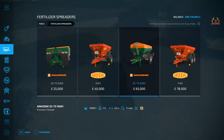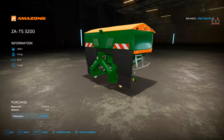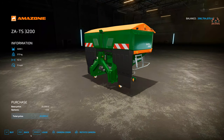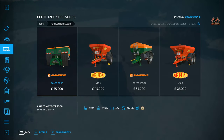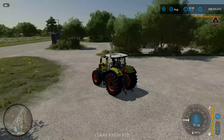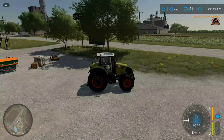The Amazone spreaders tend to deal with just solid fertilizer. We're going to buy a small Amazone — you can see it's got fertilizer there, that being solid fertilizer. There it is in all its green and orange glory. We're going to buy that, and it'll be outside the shop waiting for us to hook up to our tractor.